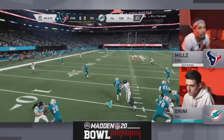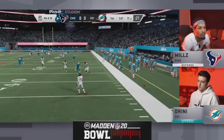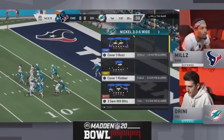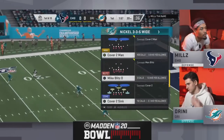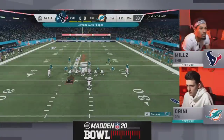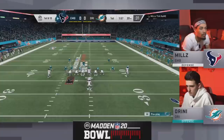Great defense right there. Drini doesn't want to sit in the pocket versus those eight guys coming at him, so he decides to hand it off, cut his losses, punt it. Not a great punt — Mills has pretty decent field position. But later on in the game, I think we might see Drini audible to like one of those jet touch passes out of spread. I think that might have some success versus that 3-4 compressed defense.